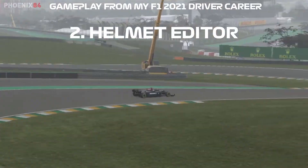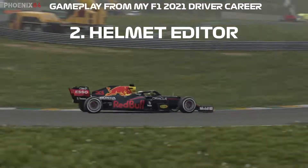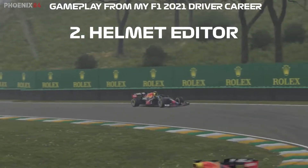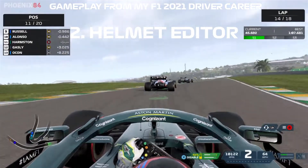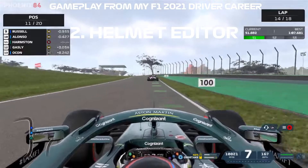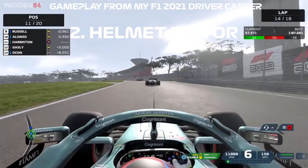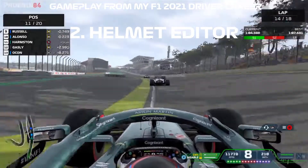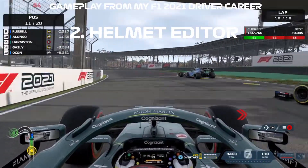Number two is a helmet editor. The helmets Codemasters create aren't that great, though they are better than the liveries. I want to be able to create my own helmet, place team sponsors on it, change the color of my team boss's outfit, and place a number on the top — something you can't do in the current game.